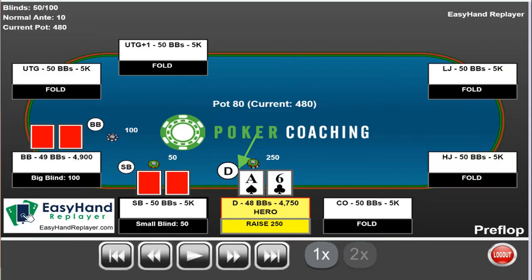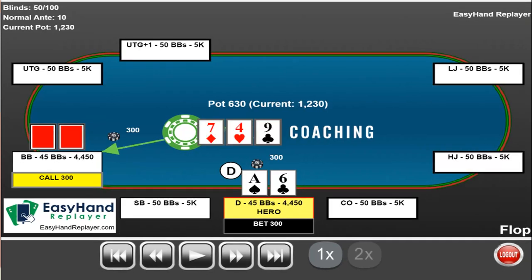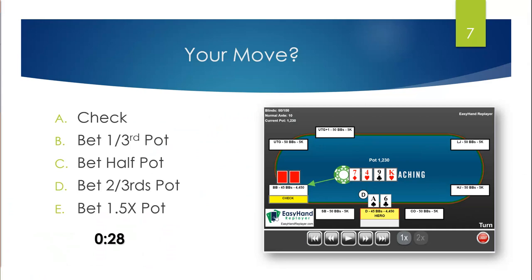So in this hand, you're playing about 50 big blinds effective with the other players. You raise with ace of spades, six of clubs on the button. The big blind calls. The flop comes seven of diamonds, four of hearts, nine of clubs. The big blind checks to you. You bet half pot; the big blind calls. The turn is the king of hearts. What would you like to do in this situation?